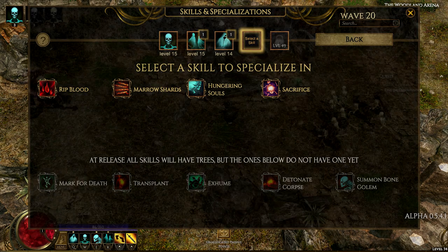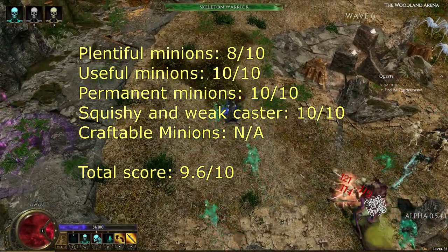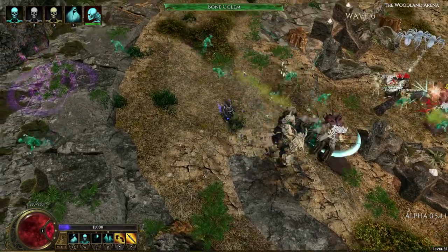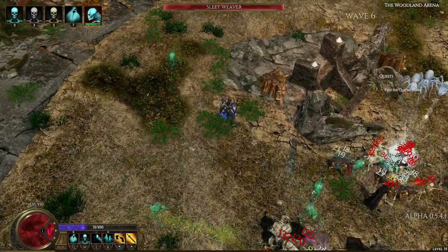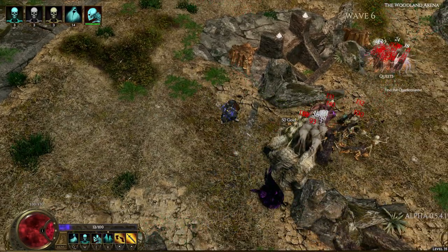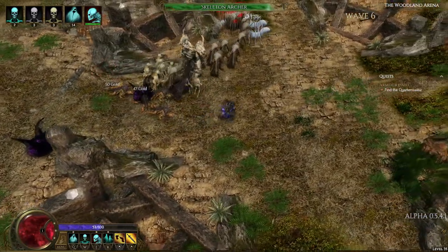I'm going to score this alpha a 9.6 out of 10 for its necromancer minion mechanics. It's a lot of fun and a very promising system. I really like how each skill can be so extensively customized, and I also can't wait to see how the Warlock class turns out. If you wish to buy this game, be warned that it's still in alpha state and is largely unfinished.